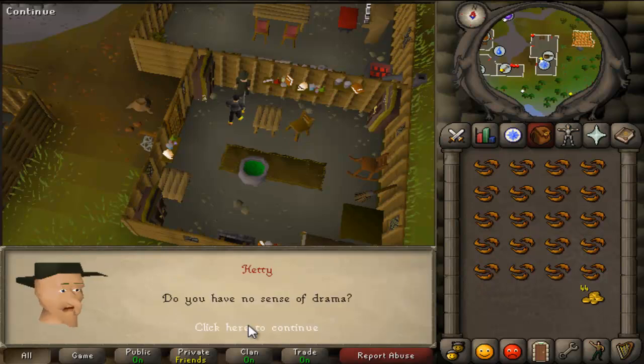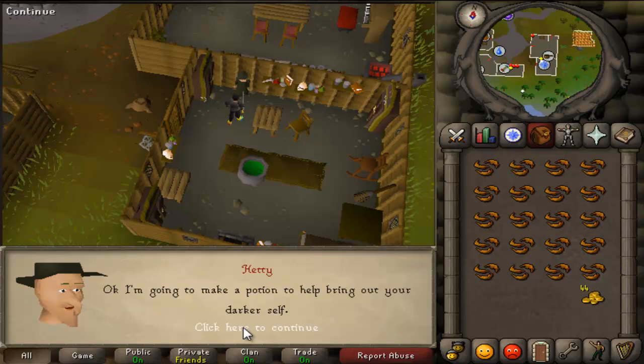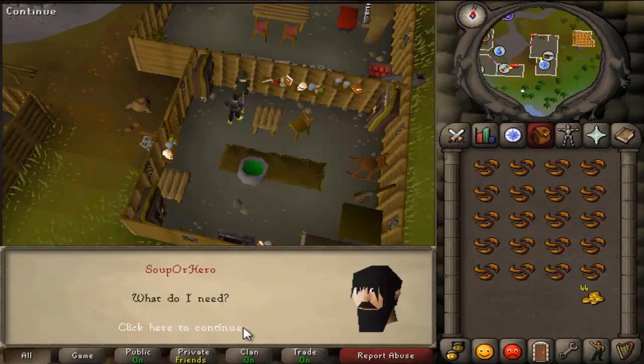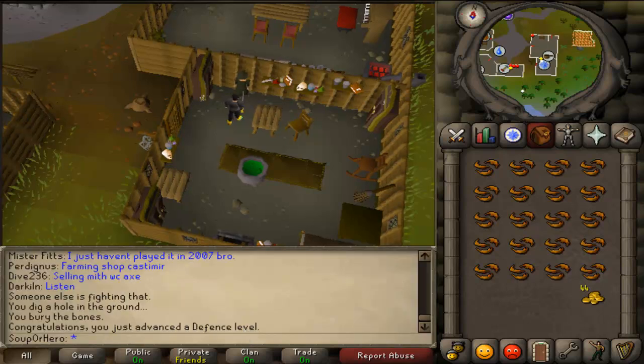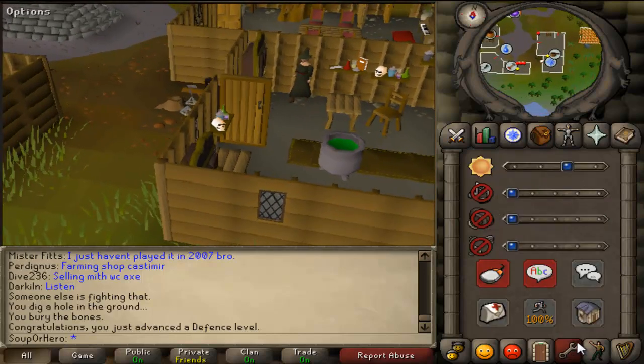It starts off in Rimmington. You're going to need a bunch of items that I will show you. So talk to the witch — Rimmington is next to Port Sarim. You're going to talk to the witch. She's going to need Eye of a Newt, a Rat's Tail, an Onion, and Burnt Meat. So to find all these, let me show you.